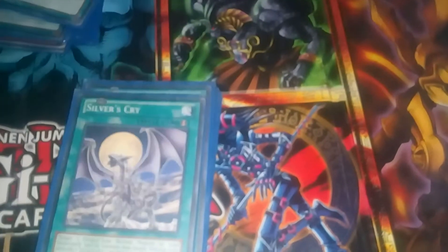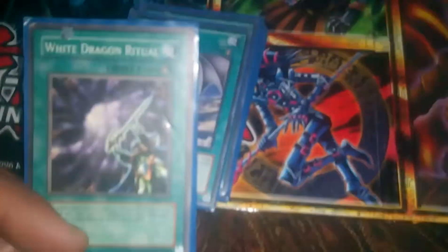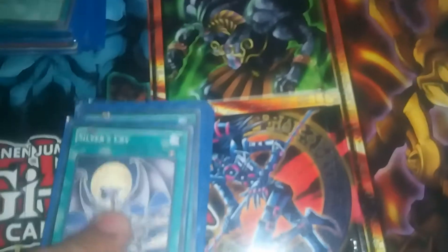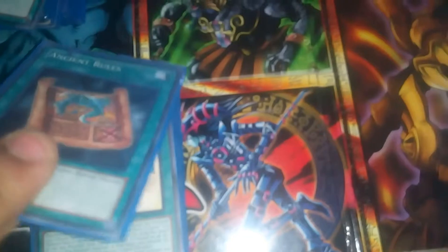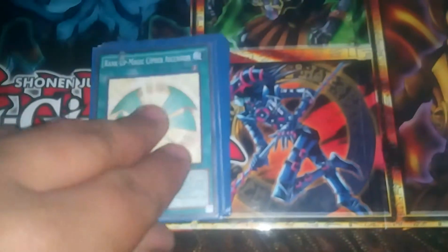I am proxying this for Chaos Form, as I don't have it yet. This is for the other ritual for Blue Eyes, which I took out and gave to him, so I'm using this as a proxy of Chaos Form. Then Silver's Cry, which is like a Call of the Haunted for Dragons. Ancient Rules, and Rank Up Magic Cipher Ascension.